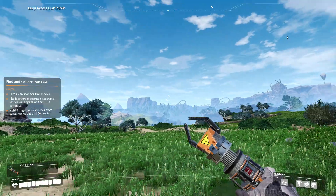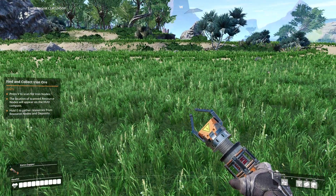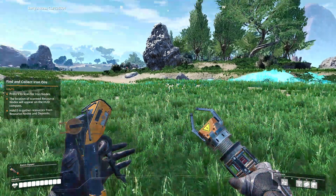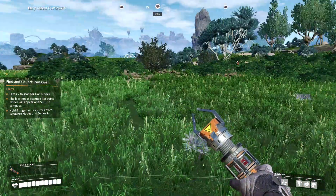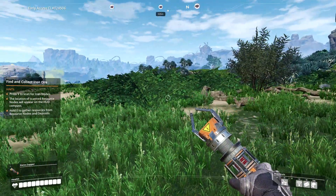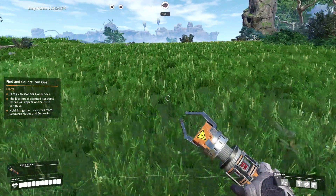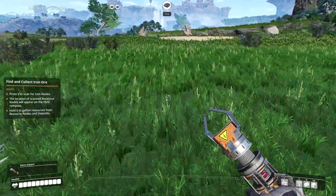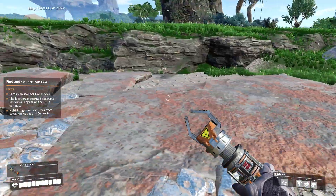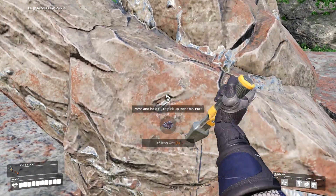Wow, look at all those cliffs! Is that pyramids? And wow, that looks like a stingray but a flying one! If we hold down V for the resource scanner - oh yes, there's some iron ore down there. I think I want to go for that one down over here. I think we should build our base near the iron ore. I'm quite worried about getting attacked by crazy aliens.